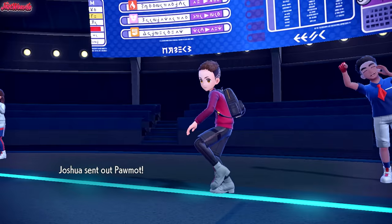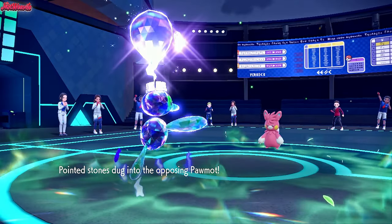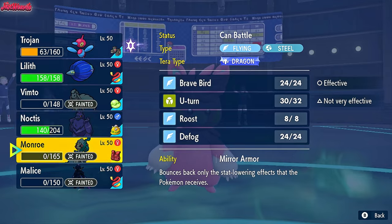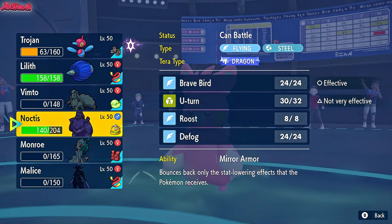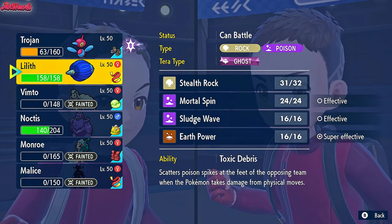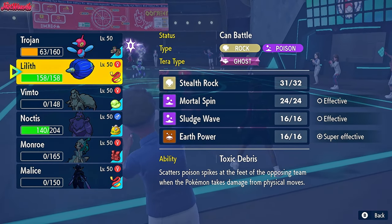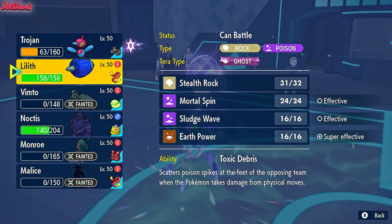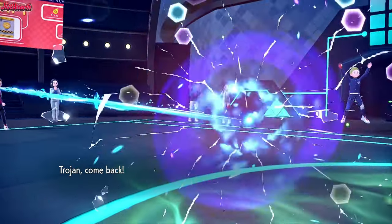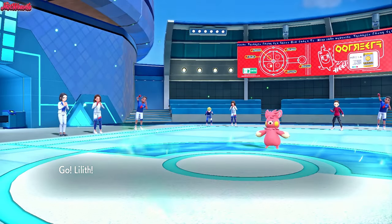And then Pawmot comes in - Pawmot outspeeds us. We know Pawmot outspeeds us and they can just go for a Thunder Punch and KO us. This is a tough one. I think we have to let Glimora go down and bring Corviknight in. Toxic Spikes would be nice as well - Glimora getting a Toxic Spikes would be nice. So we'll go Glimora.